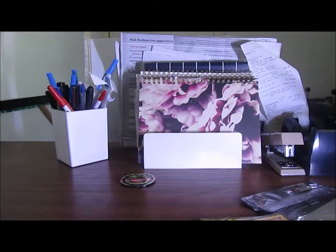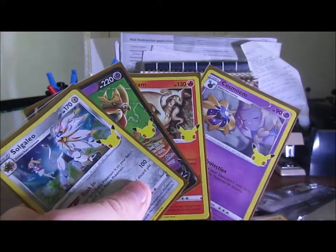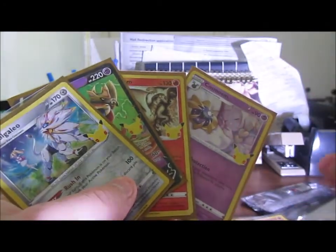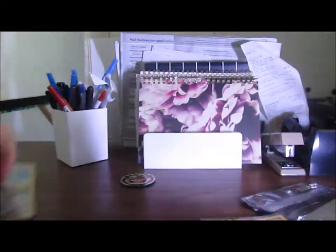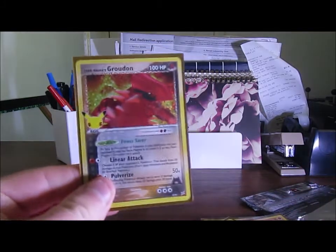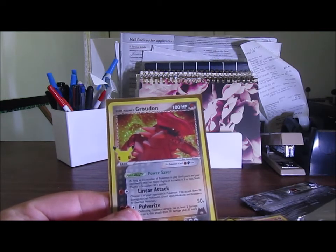And then we got what I consider the duds of the opening, which no one asked for — but you know, it is what it is. Like, they should have taken some of these out and put some better ones in, like Squirtle, Charmander, Bulbasaur. But hopefully you enjoyed this video — we got some alright hits. Stay tuned for the next video — that'll probably be the Squirtle Card Collection 2021 update.